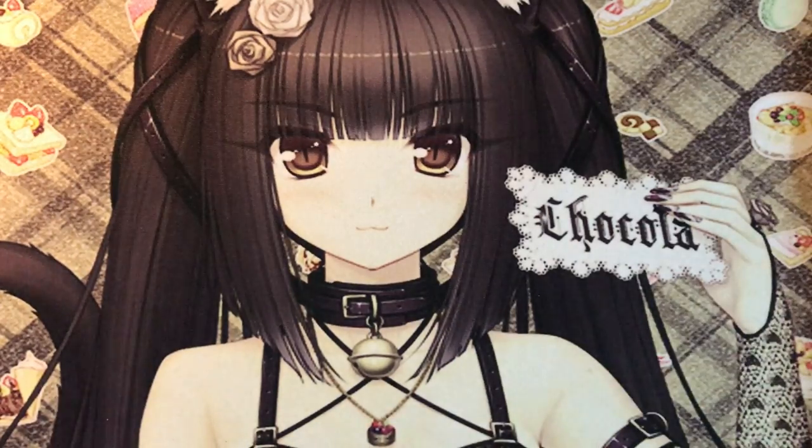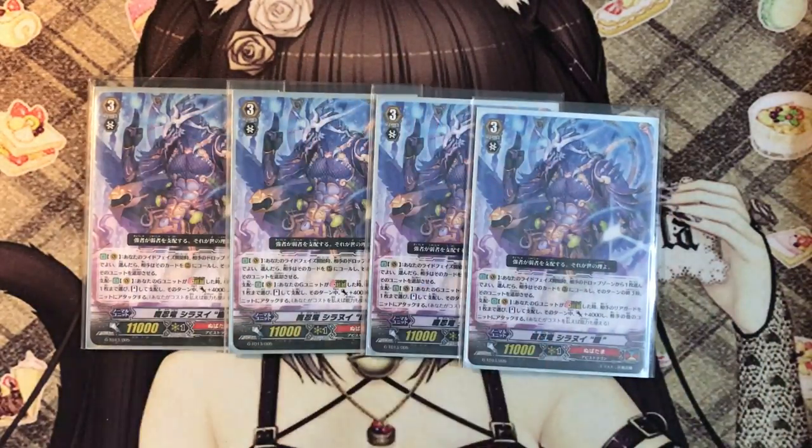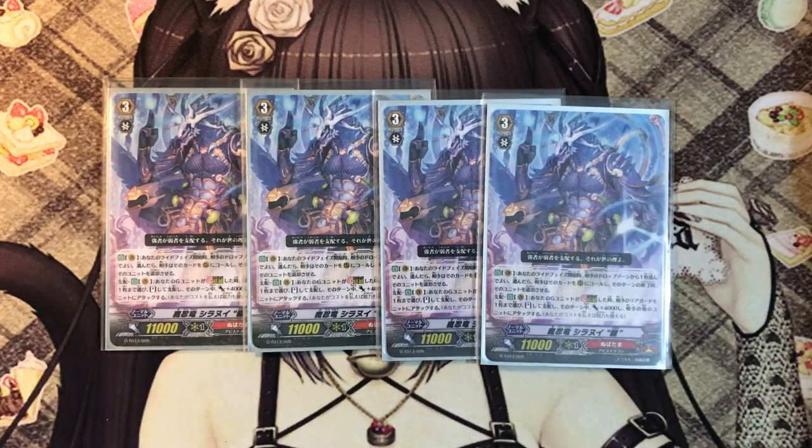For the Grade 3s, we play 4 copies of the trial deck Shiranui — you can get these from the brand new trial deck, if I'm not wrong it's called Evil Eye Sovereign. What he does is at the beginning of your ride, he may choose a card on your opponent's drop zone. If you do, your opponent calls a card to the rearguard circle, and at the end of the turn you retire that unit. This is useful against decks like Pale Moon which have no rearguards, so you won't be able to perform dominate effectively — this guarantees domination every turn, and the opponent won't be getting that unit back.